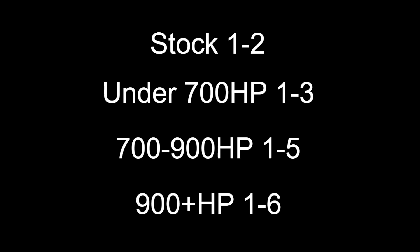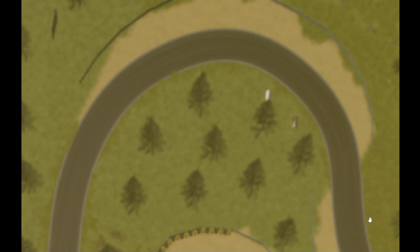Number 6: Gear Selection. I would suggest you to use first to second gear if your car is stock; first to third gear for any car under 700 horsepower; first to fifth gear for any car under 900 horsepower; and all gears for a car that is over 900 horsepower. If you are having a long turn, you should use a higher gear to drift with.